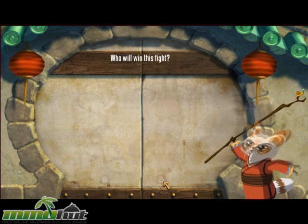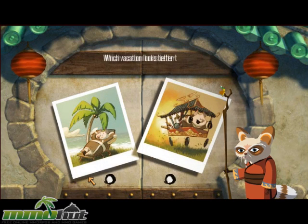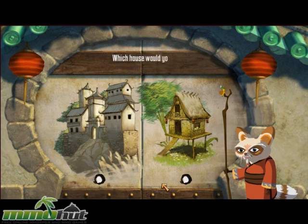You're halfway there. Choose a symbol for your kung fu school. Excellent. Which vacation looks better to you? Just one more to go. Which house would you live in?